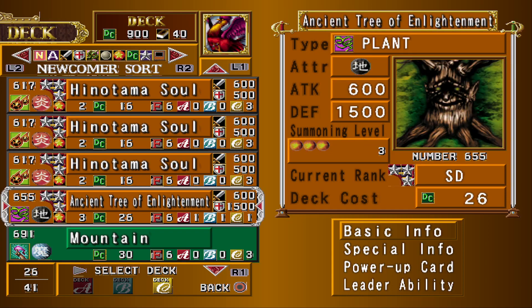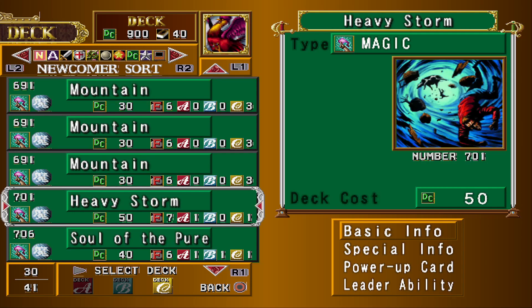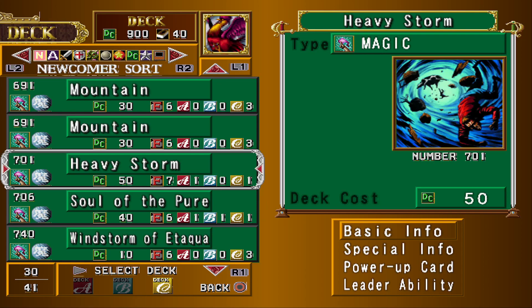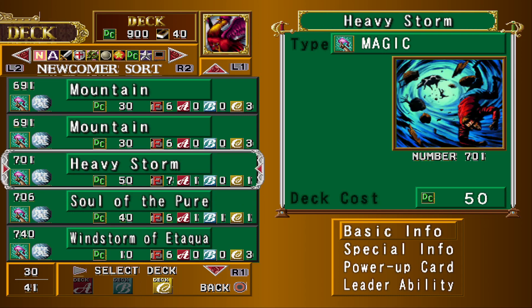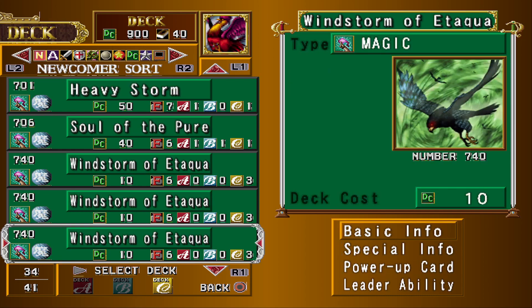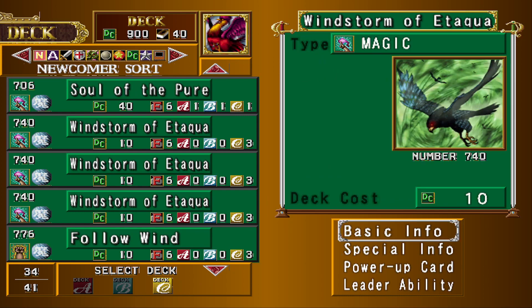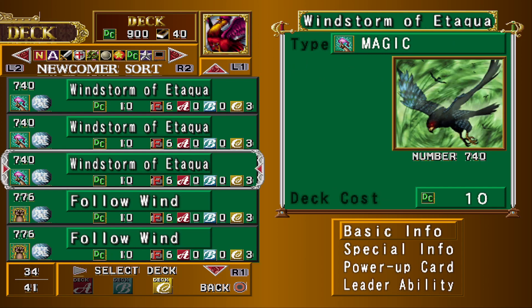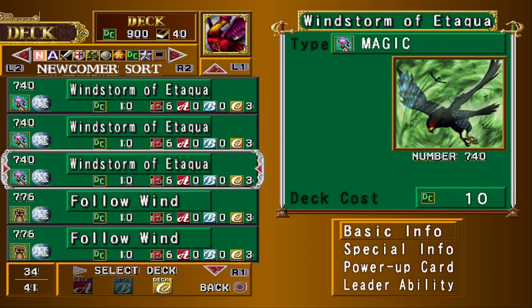Ancient Tree — there are no traps in this deck, so I definitely wanted an Ancient Tree. Mountain — we want to change the terrain to Mountain for ourselves. Heavy Storm clears back row. We're going to be playing extremely aggressive, so having a one-of card to just get rid of all the traps when you're going for lethal is nice. If I were going with a higher deck cost deck, I'd probably play more Heavy Storms. Soul of the Pure — it's always nice to have a little healing as backup. Windstorm of Otakwa — these are kind of questionable. They could get turned into Ruriokus if you're going for higher deck costs, but they power up Winged Beasts by 600. They're on the slower end, but sometimes you just need to go slower against some opponents.